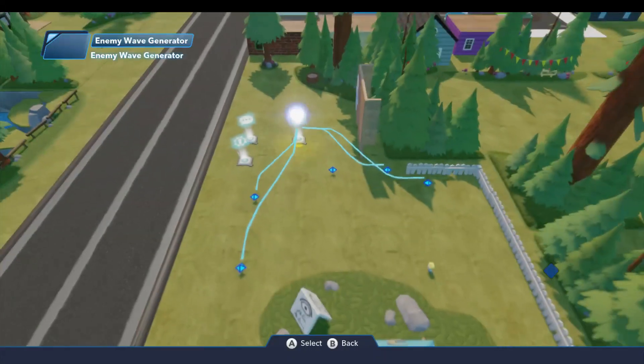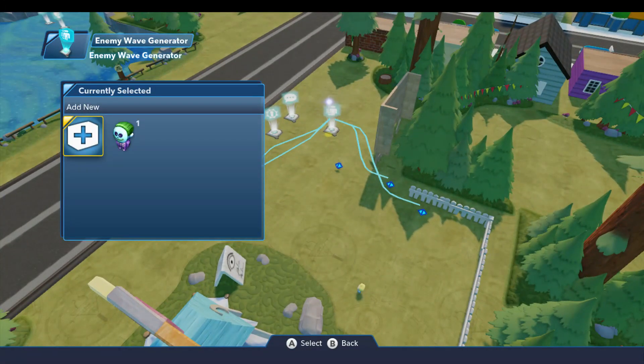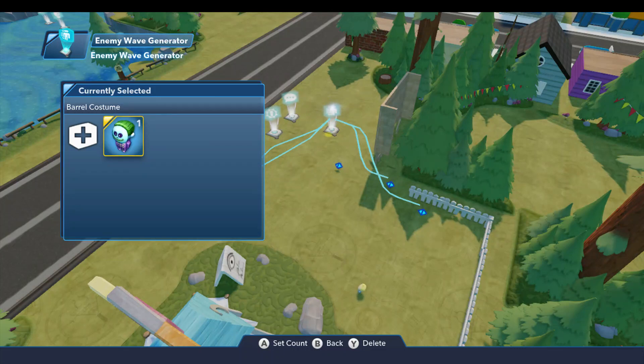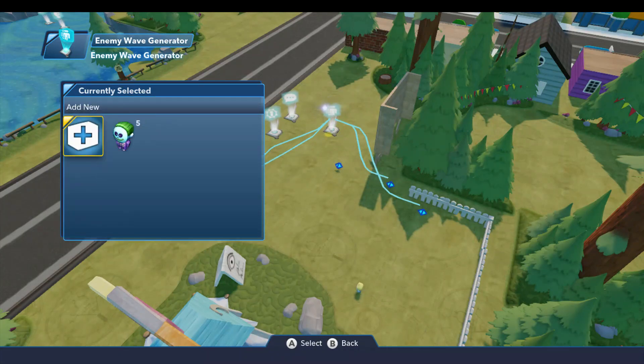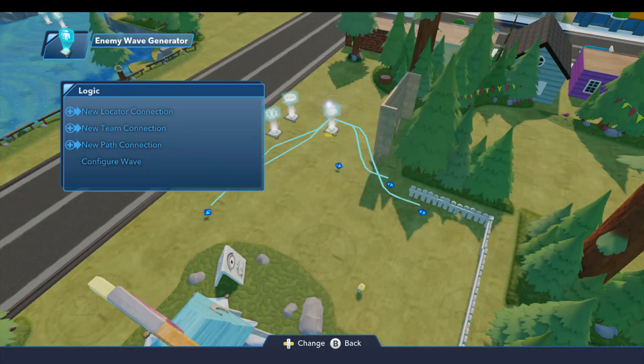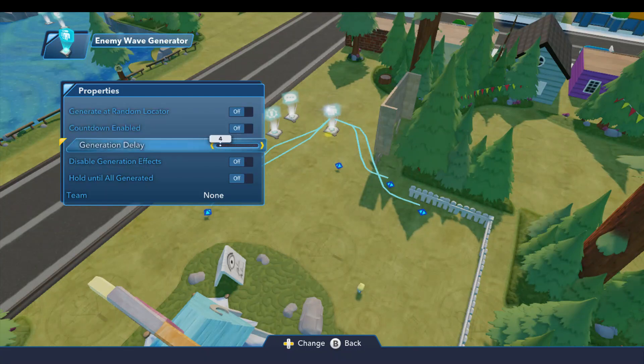And then for the enemy wave generator, to create his goons, I've already configured the wave, and I've added in the barrel costume, so you don't have to watch me scroll through that list. I'm going to set the count to 5. Under the properties, countdown enabled is off, we're going to take the generation delay to 0, and the rest of those will be off.